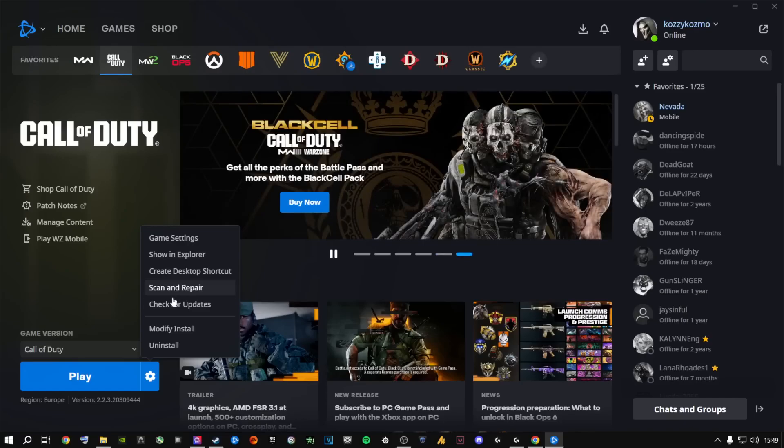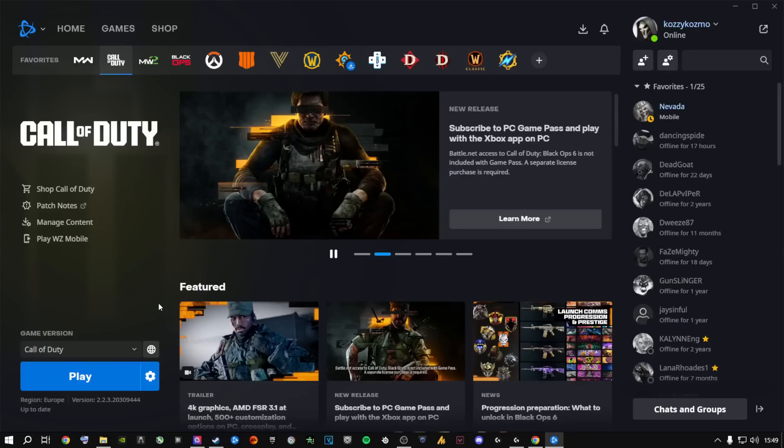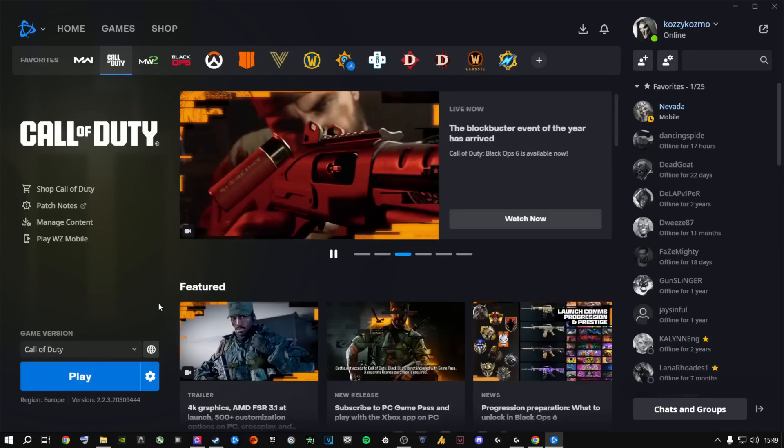Next, go to the gear icon again and click Check for Updates. It will check if you have the latest updates for Call of Duty on Battle.net. Call of Duty updates on a regular basis, so make sure you're up to date.